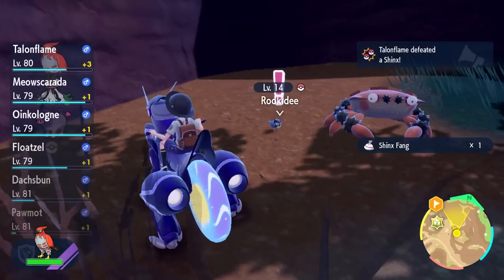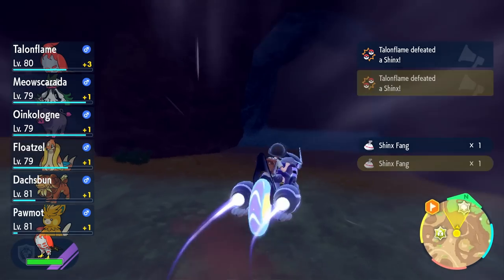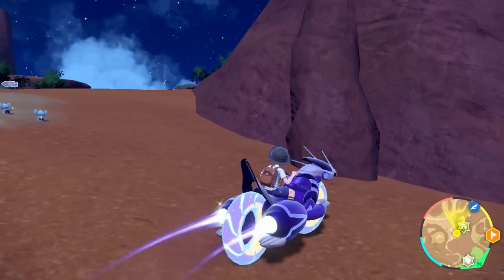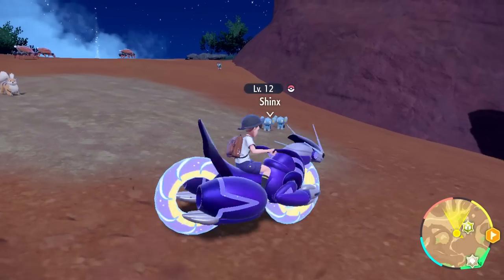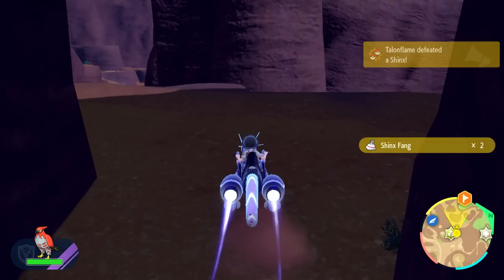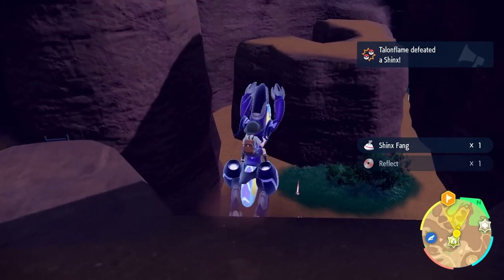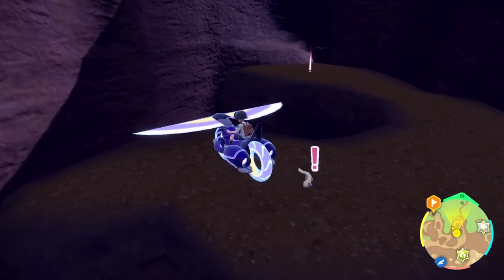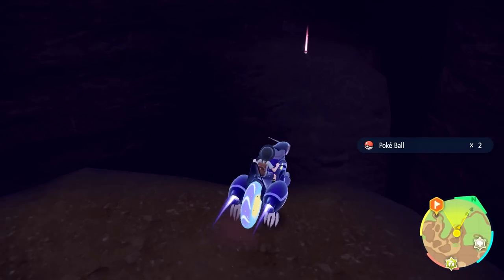There are a bunch of Shinx down this way that we can just use Tail and Flame on. We have Rookidee caught — we have so many Pokémon caught at this point it's easy to get mixed up. This cave is where we fought the Rock Titan. We also find a TM here — Reflect. We're getting a little bit closer, just need to jump over here, lots of goodies around. We got a Poké Ball and Energy Powder.